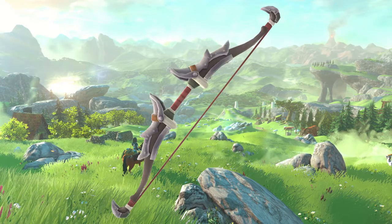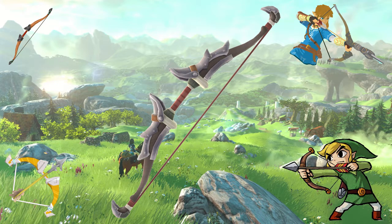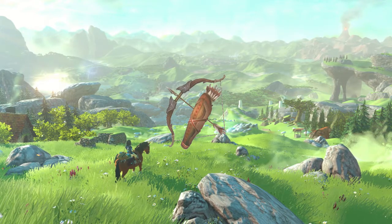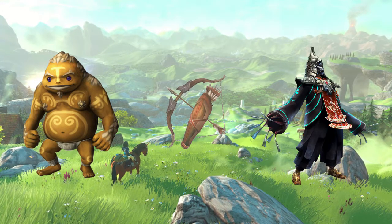At number 4 we have the Bow and Arrow. This item is essential to pretty much every Zelda game, but in Twilight Princess it is awesome! The Hero's Bow is the main treasure of the Goron Mines, the game's second dungeon. The Gorons had vowed to protect the bow from Zan's invasion.